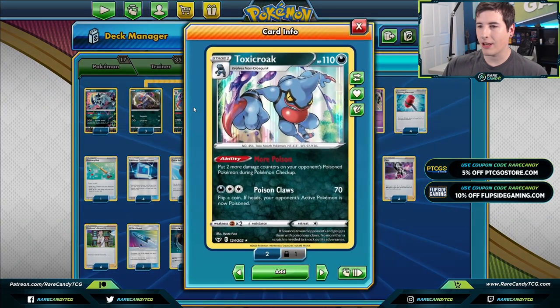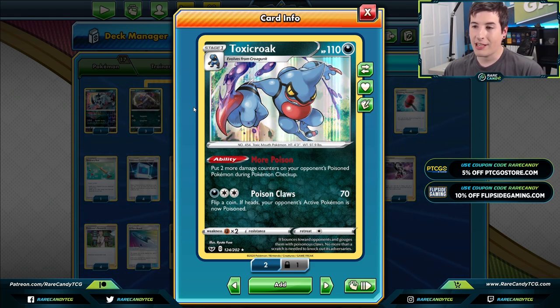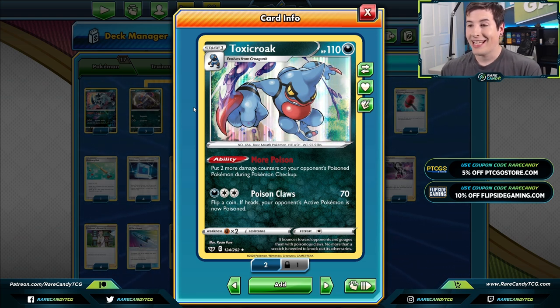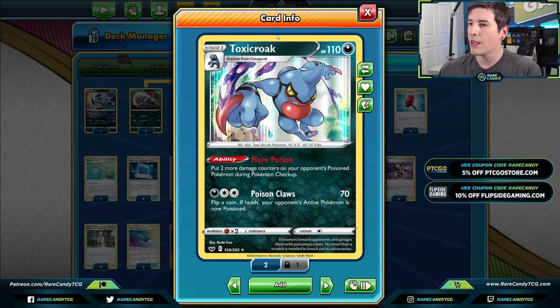To double down on the poison strategy, we also have three copies of Toxic Croak for the More Poison ability. Whenever this guy is in play, your opponent's Pokémon takes two more damage counters between turns from poison, and this does stack. If we have three Toxic Croak in play, that means they're taking ten damage counters between every turn from our Galarian Wheezing. More often than not we'll just have two in play, but even that's enough to put a real dent in your opponent every turn.